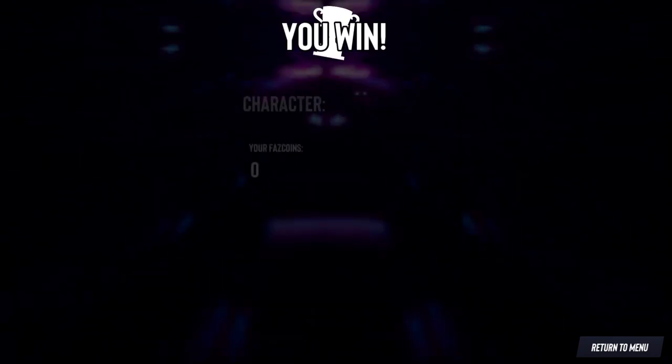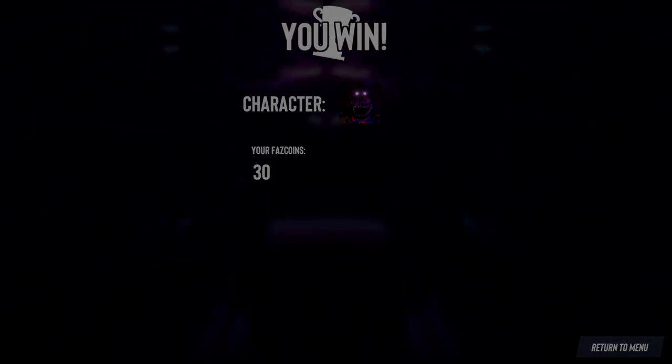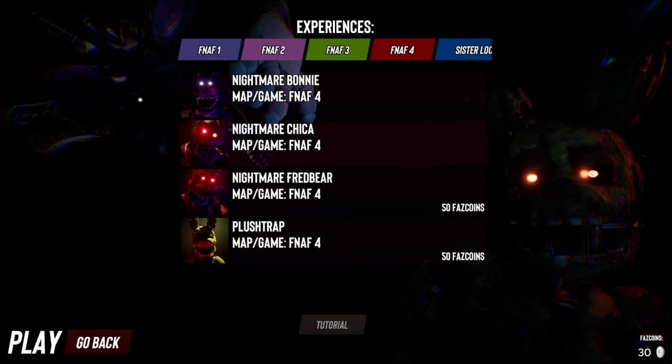If we stop time we can easily get the advantage on that kid. Nightmare Bonnie is pretty strong with that ability. So now we got Nightmare Chica — I wonder what she's gonna do, maybe throw the cupcake or something, because that's what she does in FNAF 4.